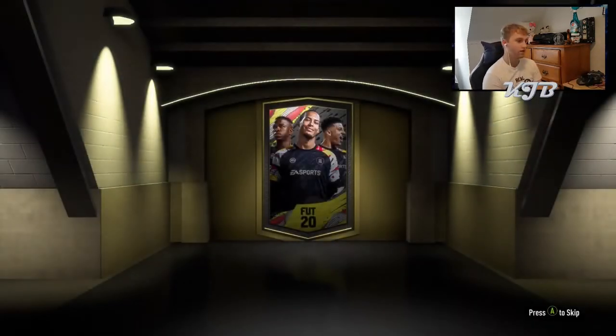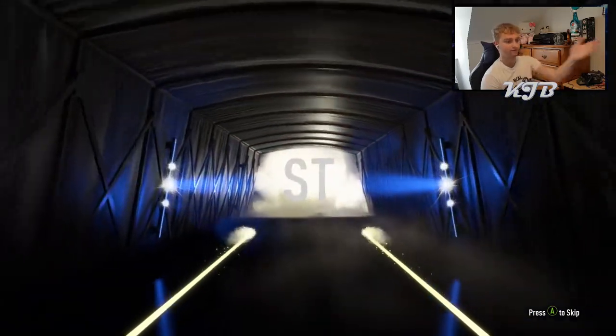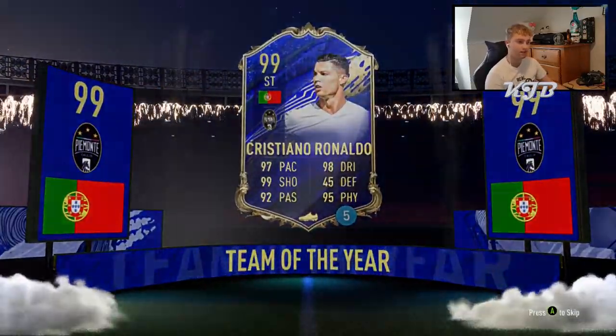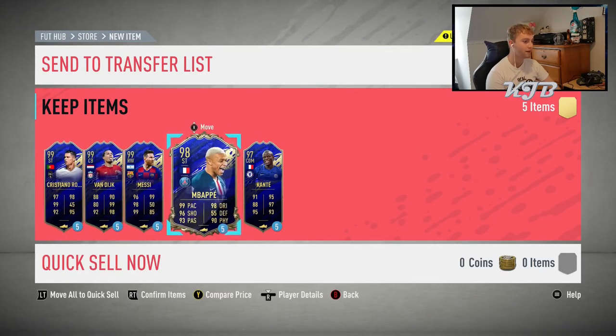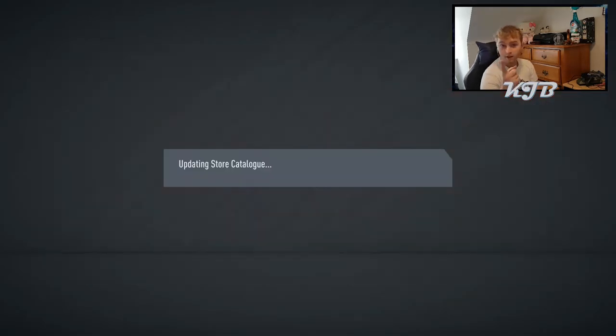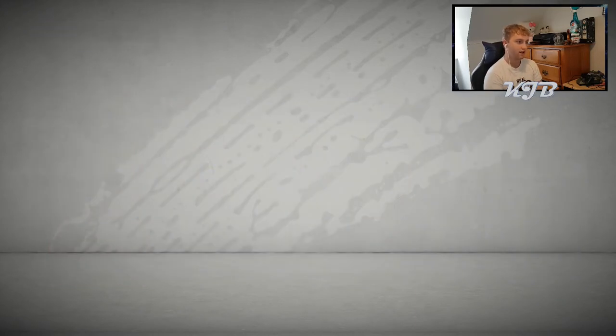I've already opened the Team of the Year pack. Fingers crossed we can get that Mbappe, because I really want to try him out. We've got a nice Ronaldo to play with, so that's always going to be fun. My five Team of the Year loan players - one of them is Ronaldo. We've got flipping Mbappe, who I really want to play with, and Kante. I also packed Team of the Year Allison on camera and off camera. I'm hoping I don't get a duplicate Allison or De Bruyne - that would be the worst thing ever.